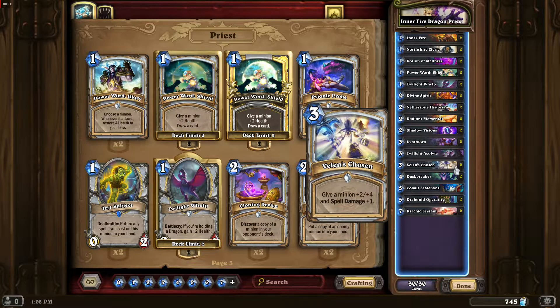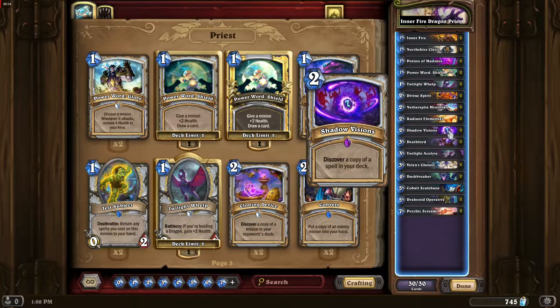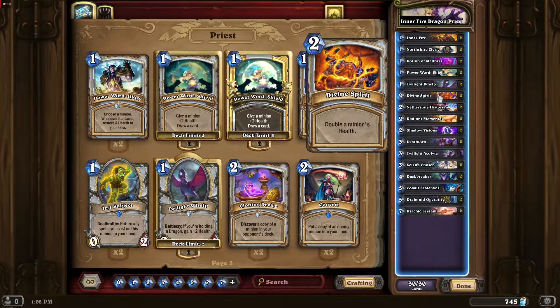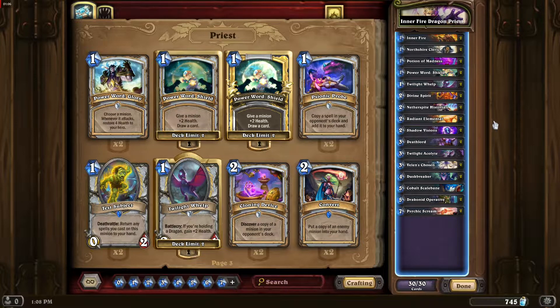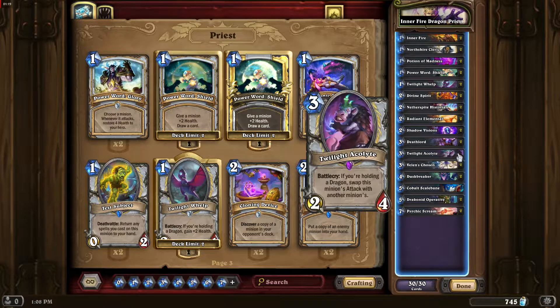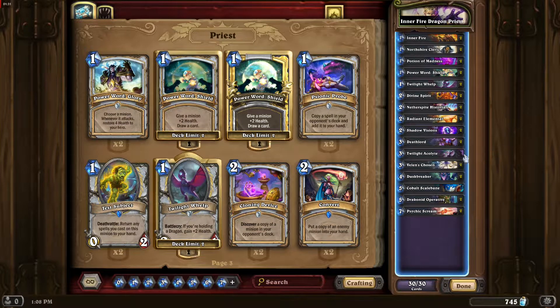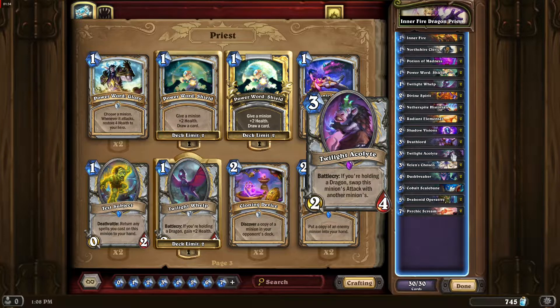We use Valen to make our own big monsters. Shadow Vision is there to get us copies of Divine Spirit, so we can use more than just two. This deck revolves around dragons as well — we have dragon synergy here. I included Twilight Accolade because it's really good to swap a minion's attack and then steal it with Potion of Madness, but I desperately needed more dragons, so I'm just using one.